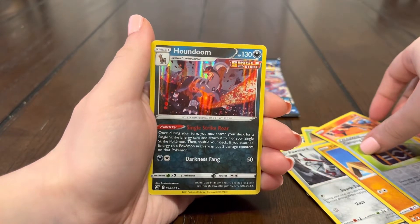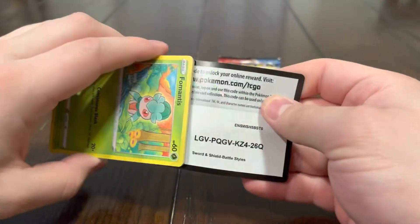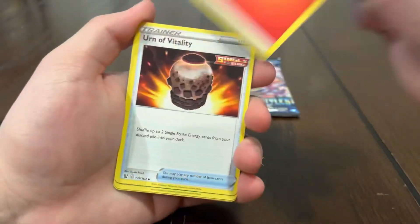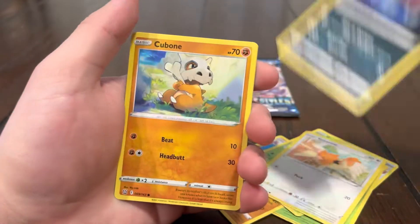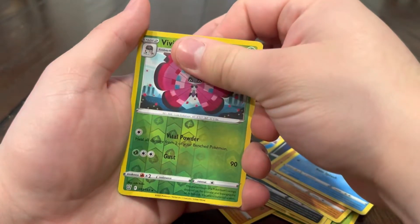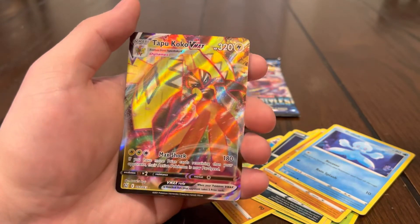Two packs left — this is gonna be my last pack of the video. Can I end off with some last pack magic? I really hope so, let's end off with that Tyranitar! We got that Fuego, Spupa, Kleavor, Foamantis, Spiro, Zubat, Cubone, Frillish reverse, Pavilion — and last pack magic! It looks like a V-Max — oh, Tapu Koko V-Max! All right guys, we'll take it!